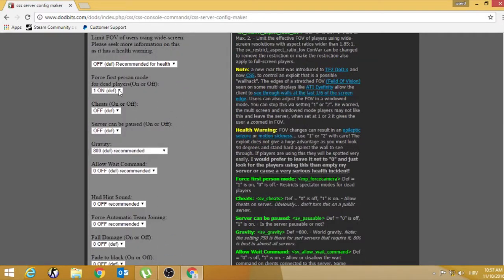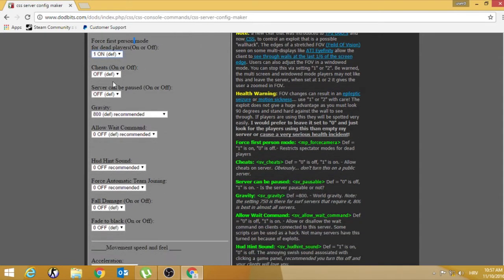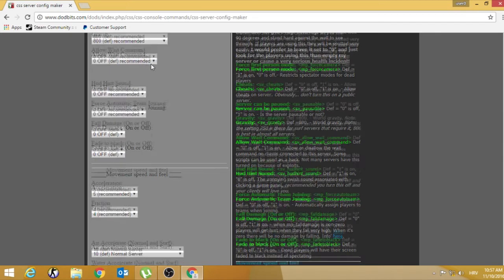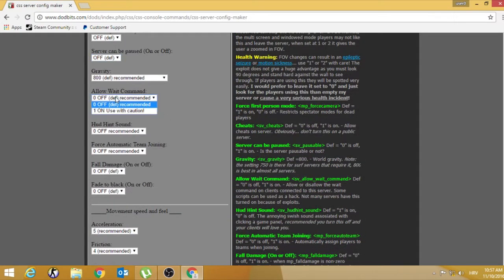First person mode for dead players — you can set this to on, but if you set it to off, when you kill a player you will stay in the first position. Cheats on your server — set this to off. If you set it on, players can hack your server and play like cheaters. Also set gravity to 800 and all other commands to off.